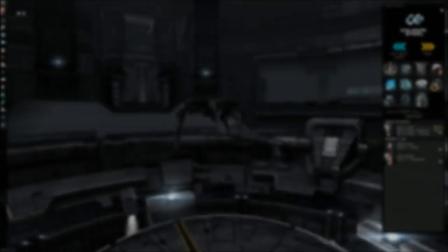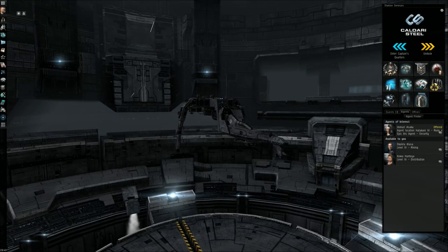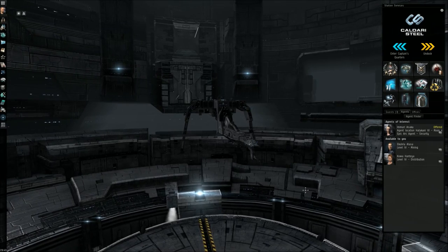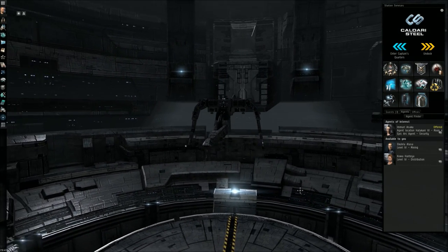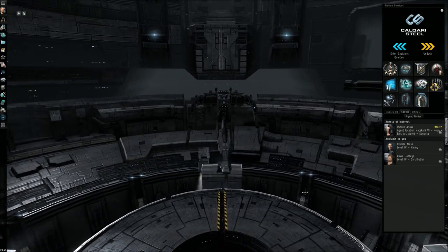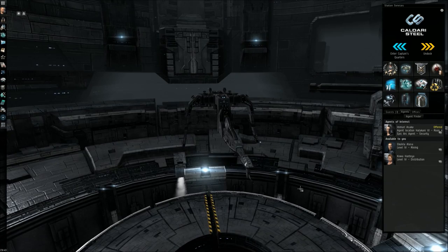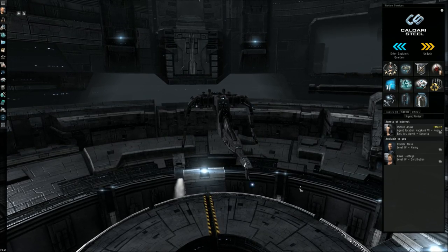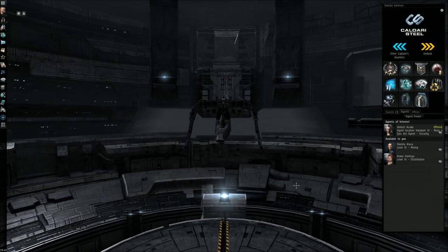The other option for low-sec ratting is the Caracal cruiser. It's a very good ship for low-sec ratting simply because it is a long-range attack vessel equipped with missiles, meaning you can orbit your target at around 20–30km, depending on the missile type and launcher. That gives you two things in terms of security in low-sec.